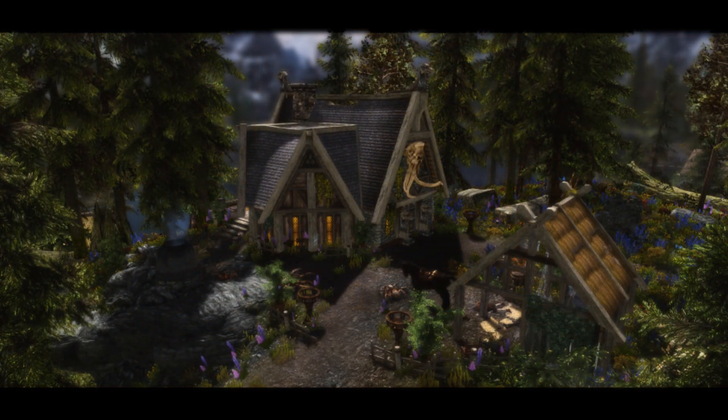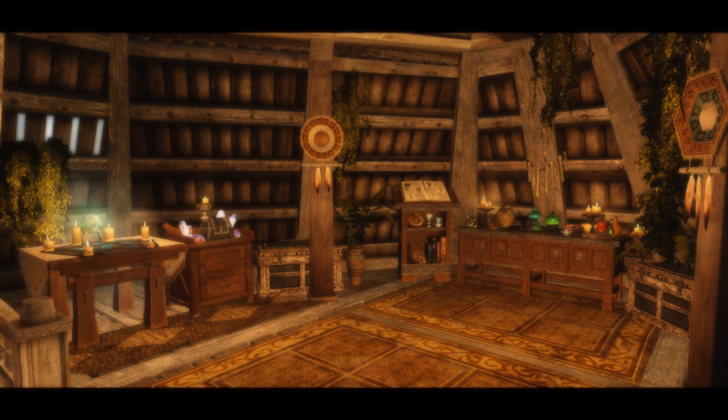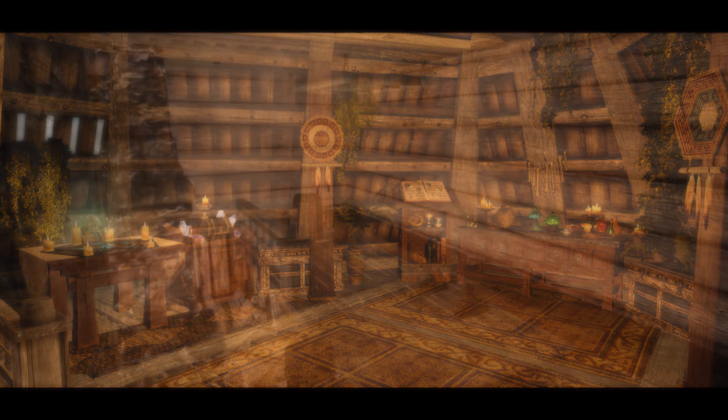Outside of the house you'll find a nice little stable area where you can store your horse overnight or while you stay at the property, a great little decking area with brilliant views across the lake, a smelter for your smithing facilities, an archery range, and also a privy where you can relieve yourself before entering the house.